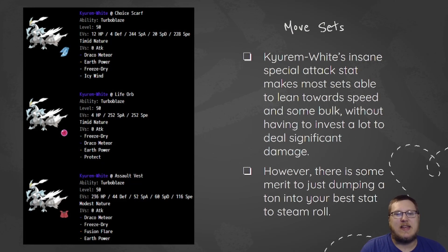When we're looking at movesets, Kyurem White's insane special attack stat makes most sets able to lean on other EV spreads and not have to worry about investing in special attack. However, we see that's not the case here — a lot of these sets run max special attack and pretty good speed. The Scarf set is the exact same Scarf set from the Aaron Cybertron team: Draco Meteor, Earth Power, Freeze-Dry, Icy Wind with Scarf. 228 speed, if I remember correctly, puts us at 158, and Scarf gets us to 229 or something like that.